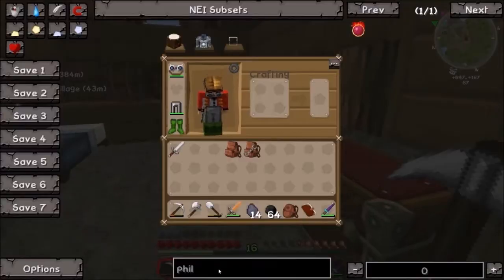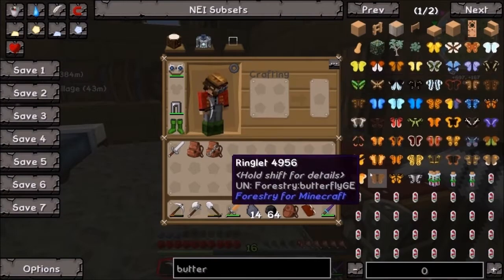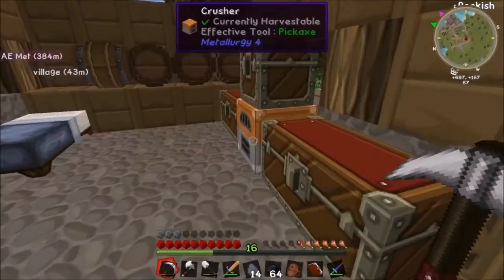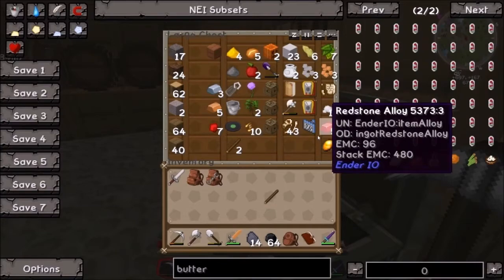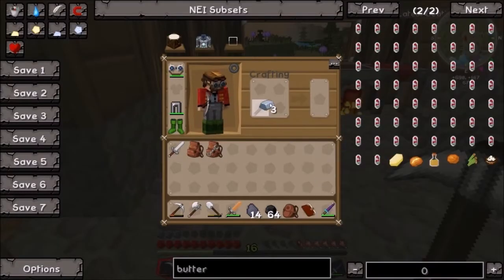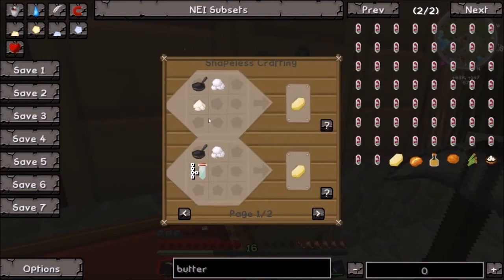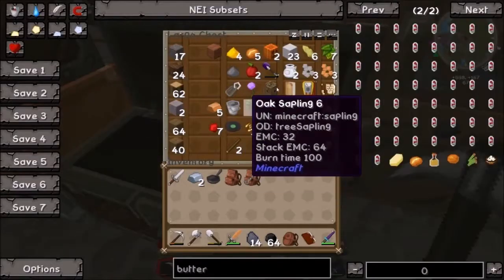Let's look into making some butter - that's probably something we want to do. That is butter, actually. We need a saucepan, which is a stick and iron - that's sorted. And we need some salt. We've got saltpeter, but what's the difference? Saltpeter is actually a thing from metallurgy. I think we get salt out of the water.